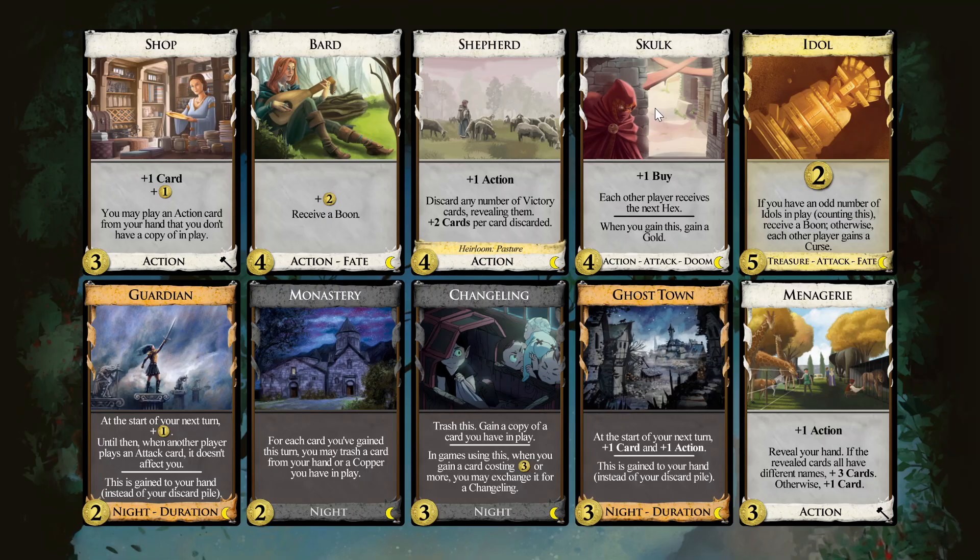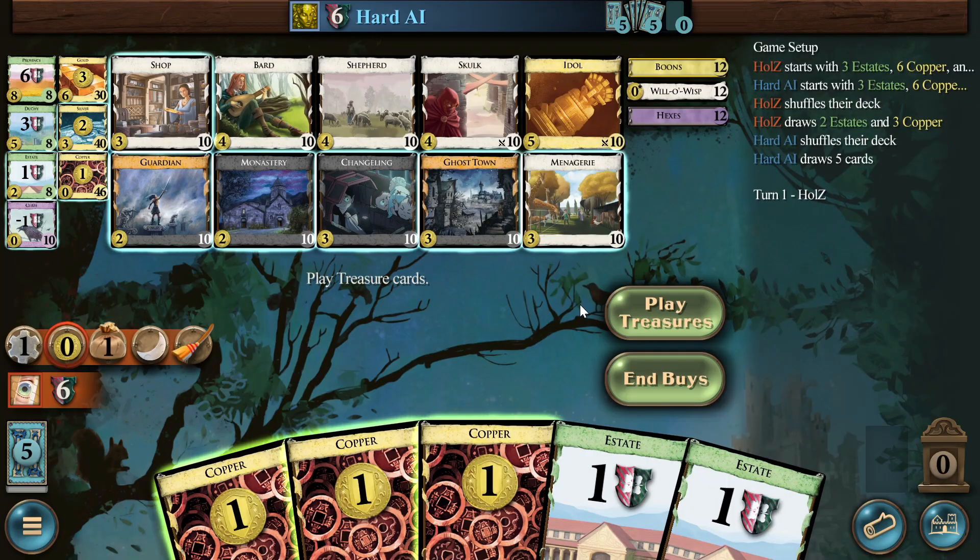Skulk can come at the same time as the Gold and maybe even a Bard. But then we would use Ghost Towns — two Ghost Towns probably. If we draw deck, two Ghost Towns would be enough, and then we have all these uniques lined up. If they don't get Guardian or something, we might just get more Idols — like two seems the right number. I don't want to throttle my draw too much. If you get three Idols, Menagerie will be difficult to use, and we can't discard cards here.